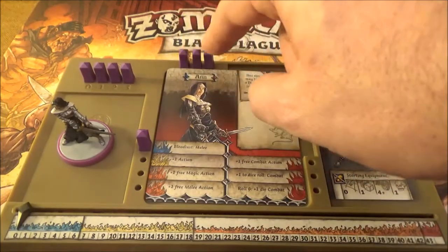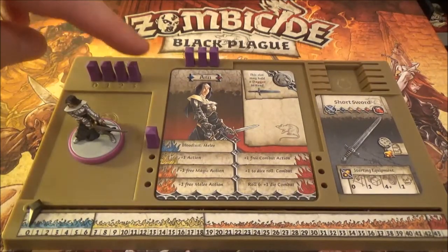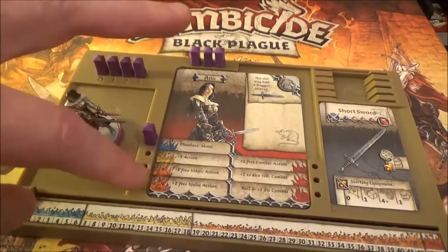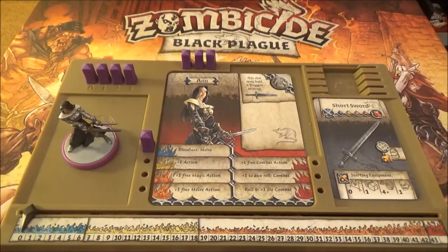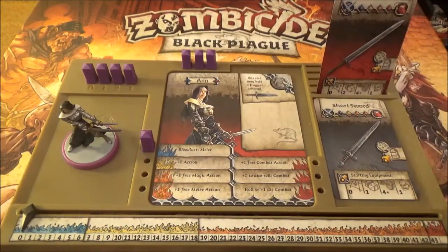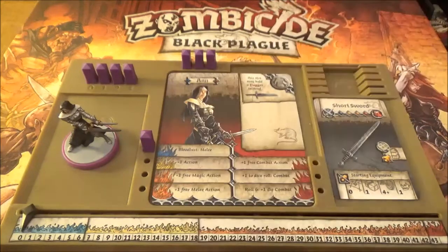You get these nice little pegs that you put in. Over here is your health - you essentially have four, it goes up to three but obviously you get one. When you lose the last one, you are dead. You put the pegs up here to say which action you've picked when you've leveled up. Up here is a backpack. Let's say she found a sword - she could either put it into her left hand because it can be dual wielded, or she could keep it in her backpack. You can have up to five things in your backpack, and there are five slots.